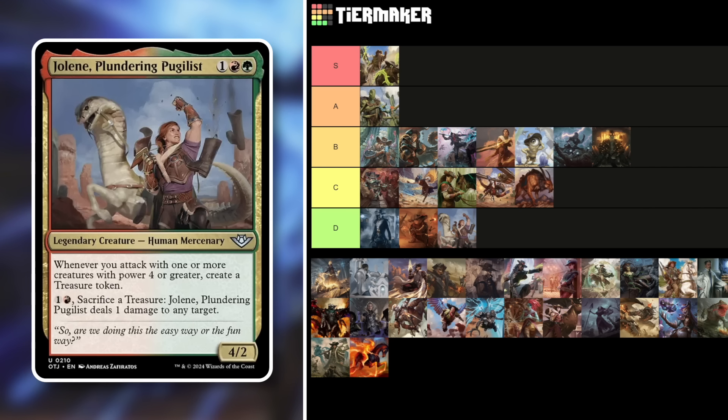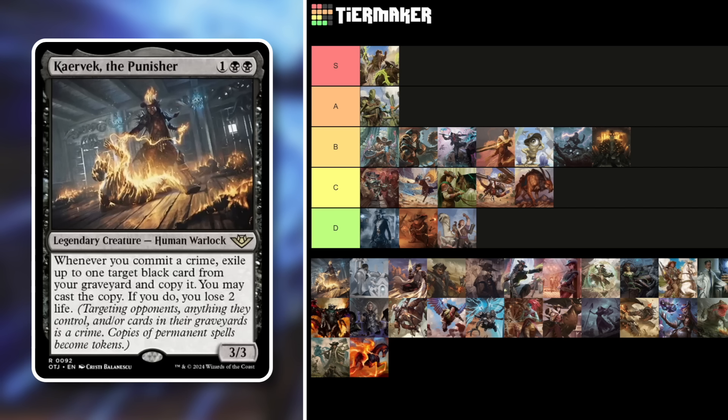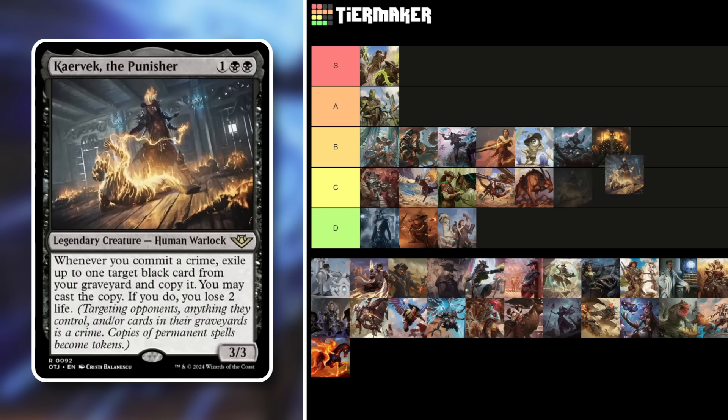Karrthus — a 3/3 Human Warlock for three mana. Whenever you commit a crime, exile up to one target black card from a graveyard and copy it; you may cast the copy, and if you do you lose two life. You can chain removal spells that target opponents or their creatures, committing crime after crime. The limiting factor is that you exile cards out of graveyards so they're gone. You can mill yourself for more options. Overall below middle of the pack — C tier.